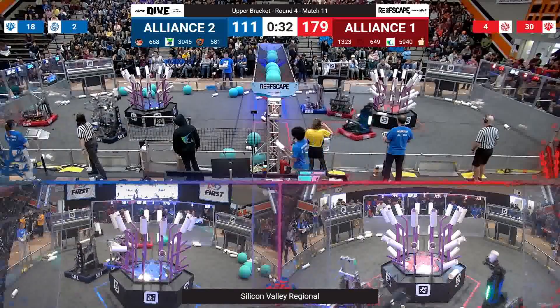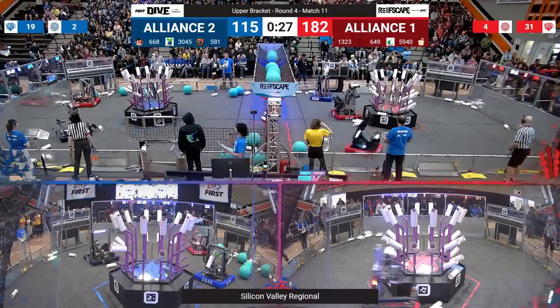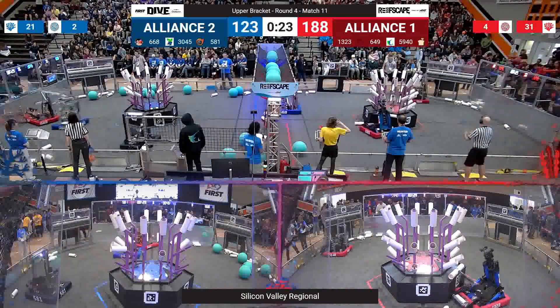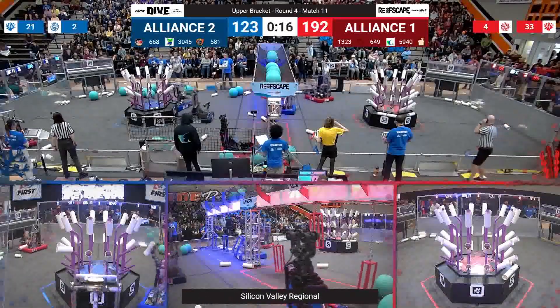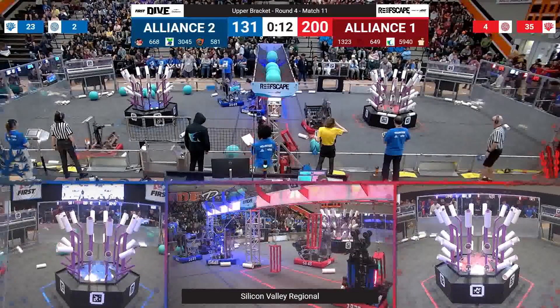Apes of Wrath playing one-to-one defense on 5940, and 1323 is our primary strategy with 30 seconds to go. That gap is 182 to 115. 1323 scoring at L1. Almost all three levels of that reef filled on the red alliance side with 14 seconds to go.